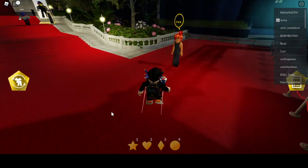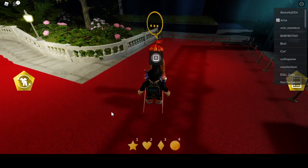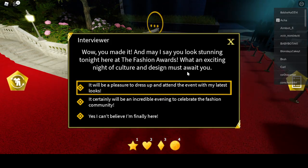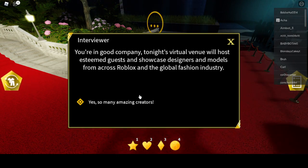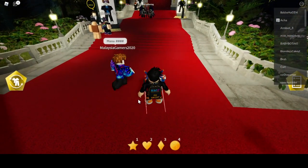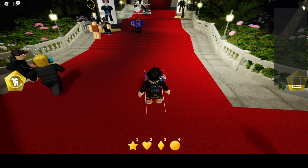Okay, so let's show you how to get it. The game says: 'You made it, and yes you look stunning. Welcome to the fashion awards — what an exciting night of culture and design.' There are so many amazing words here.